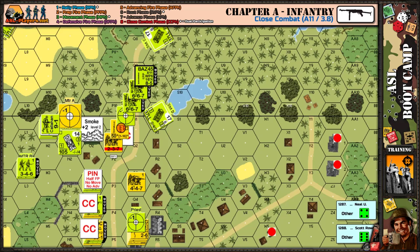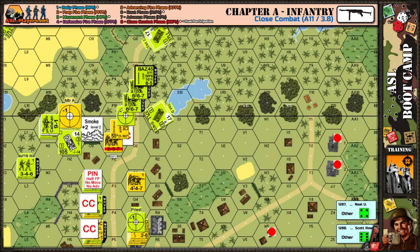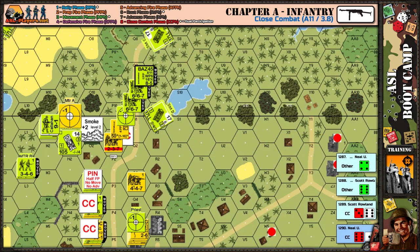The Americans go in at six-to-one. The Japanese probably attack at one-to-four on one squad — there's no one-to-three column, so it rounds down. Not hand-to-hand, just normal Close Combat. The Japanese roll first — they roll a nine, no result. The Americans roll a seven at six-to-one — that's a kill. They needed a ten on the Close Combat chart. The Japanese squad manning the mortar is eliminated.